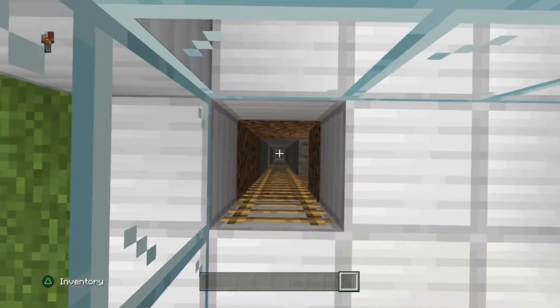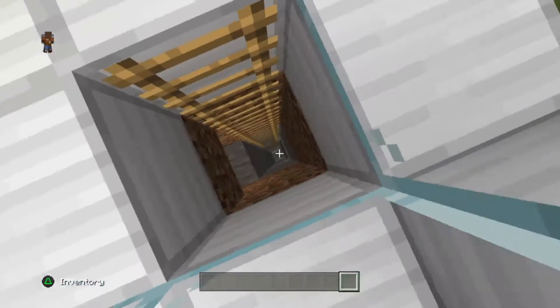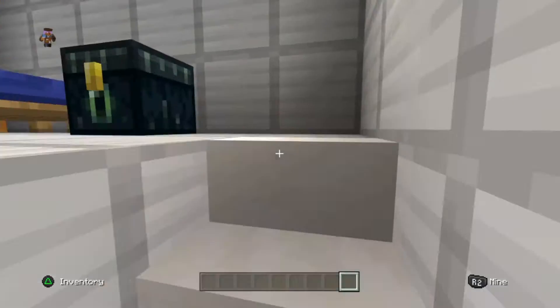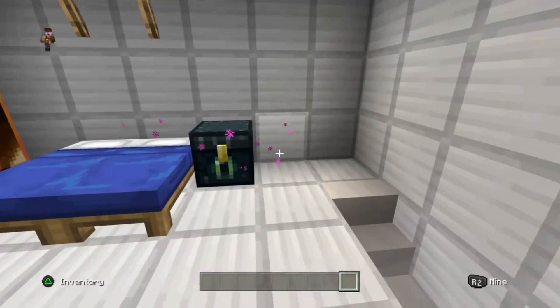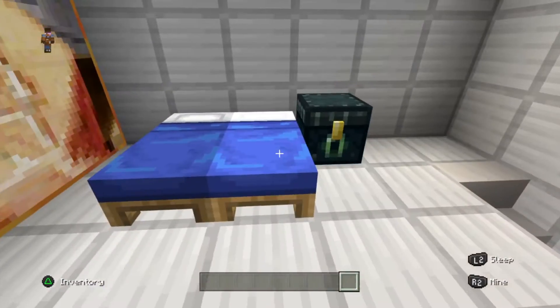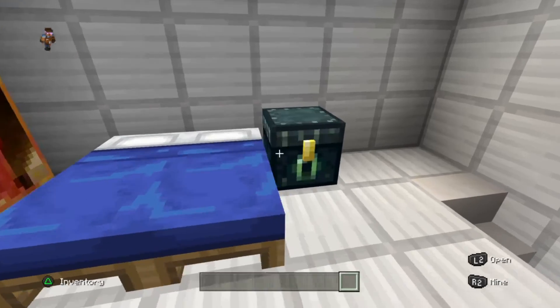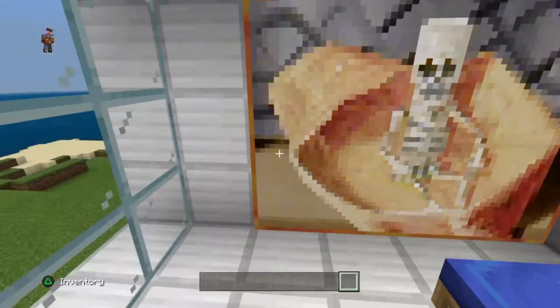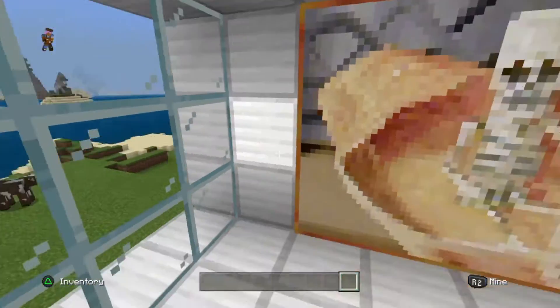Here guys is my mine area — I want to show you that right now. Here's my bedroom: I have my energy house so no one can get my stuff, my two blue beds, and a painting.